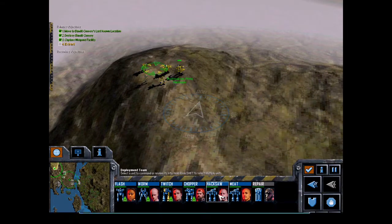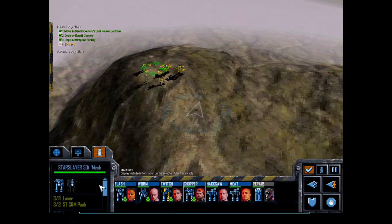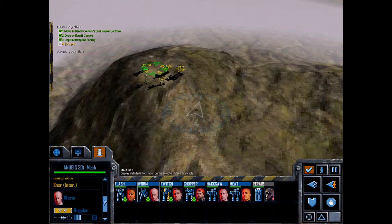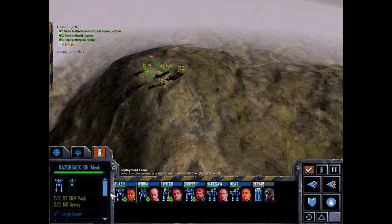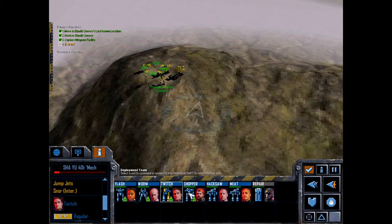We've got a Star Slayer and two Bushwhackers — that's the meat of a team. The Star Slayer is up front in your face. We've got an Anubis — he's the one that sticks behind. And a Razorback up in your face as well — good sensors.